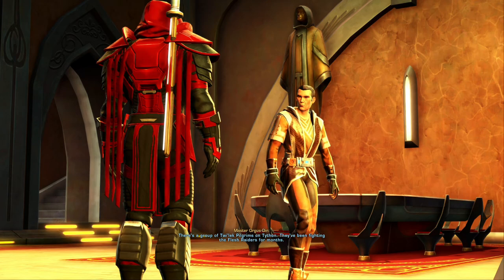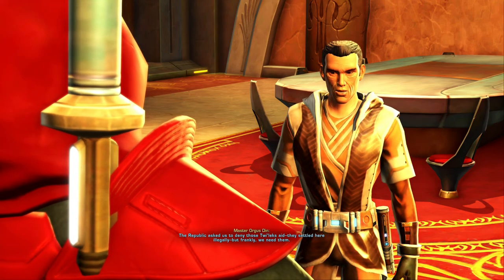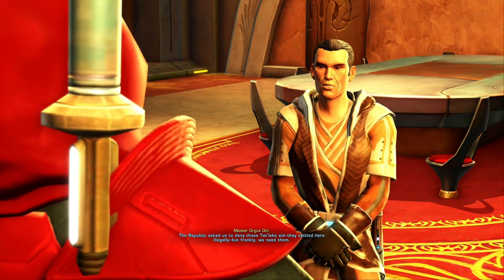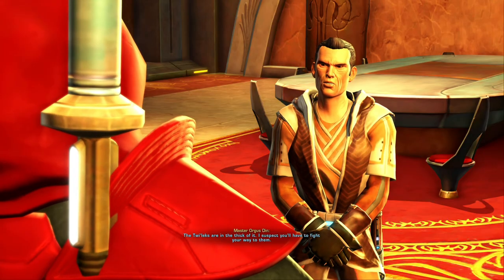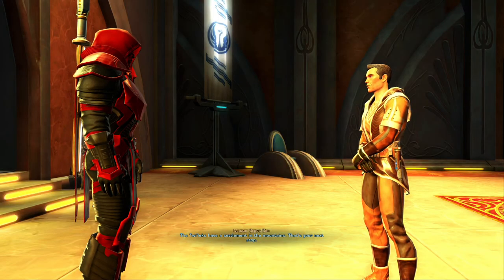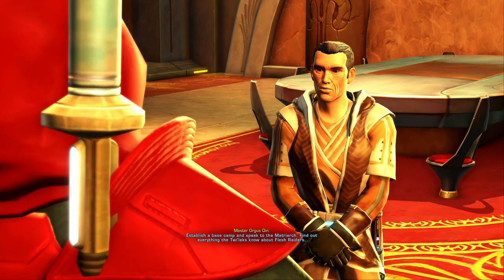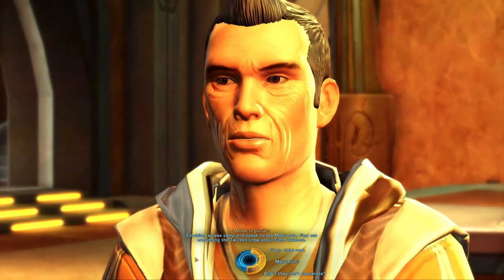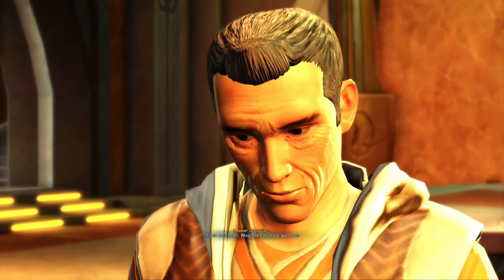There's a group of Twi'lek pilgrims on Tython. They've been fighting the Flesh Raiders for months. The Republic asked us to deny those Twi'leks aid — they settled here illegally. But frankly, we need them. Please tell me this isn't a diplomatic mission. The Twi'leks are in the thick of it. I suspect you'll have to fight your way to them. The Twi'leks have a settlement in the mountains — that's your next stop. Establish a base camp and speak to the Matriarch. Find out everything the Twi'leks know about Flesh Raiders. I'm ready to get back out there. I'll join you soon. May the Force be with you.